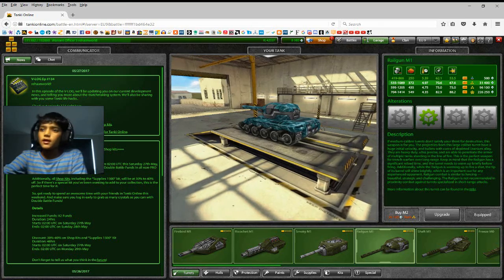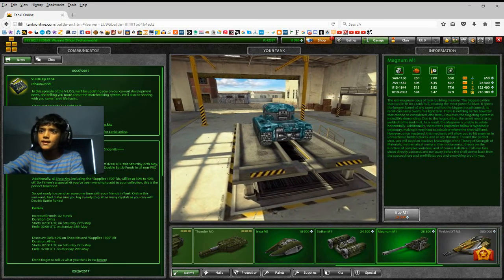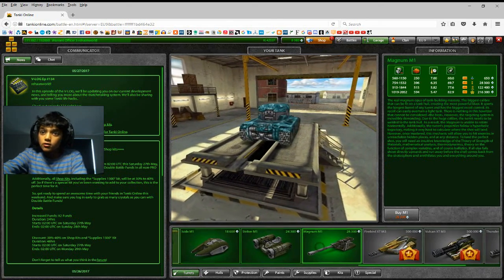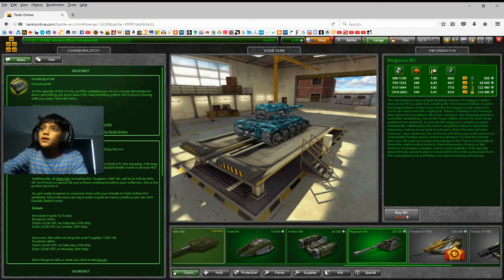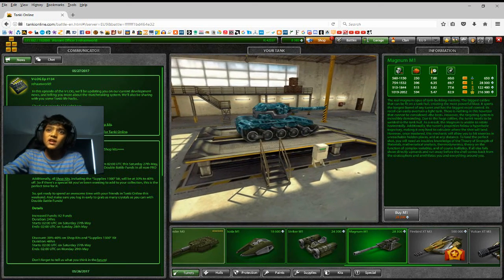Here I am looking for the Magnum. You can see it right here — this is the Magnum M1, 28,300 crystals. I can't buy it because I don't have enough crystals, but you can buy this into the crew tank: 650 for M0, then 28,000 for M1.